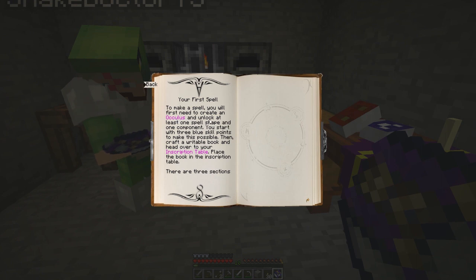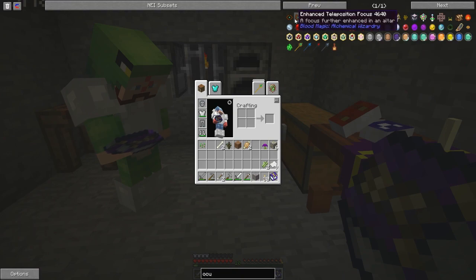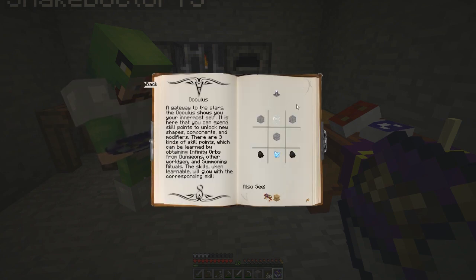So we've got the inscription table, we need to get an oculus. We need to make two oculuses, one each. Let's scroll through and find oculus — it's in the one with the wand, looks like a magic wand, the fourth one down. An oculus is a gateway to the stars; it shows you your innermost self. It is here that you can spend skill points to unlock new shapes, components and modifiers. There are three kinds of skill points which can be learned by obtaining infinity orbs from dungeons, other world gen and summoning rituals. Blue are the most common skill points, followed by green and finally red.